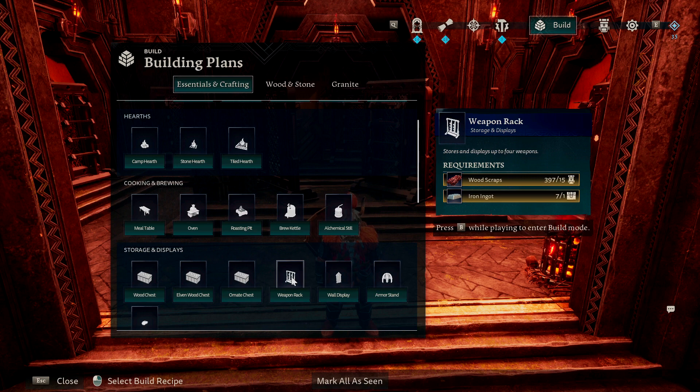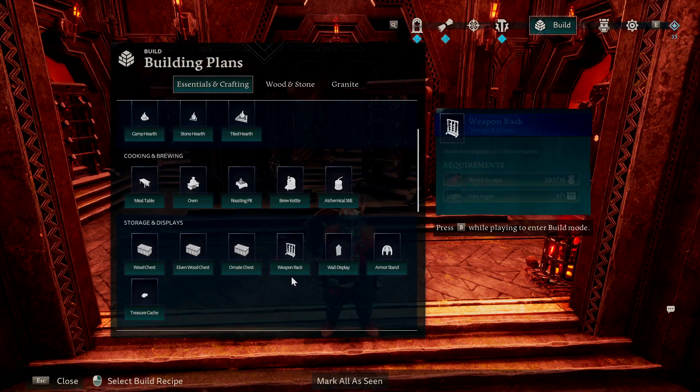I was actually very surprised that this was as inexpensive as it was, because you don't get this recipe unlocked until after the tiled hearth. In my opinion, the tiled hearth is kind of expensive to build in terms of the quantity of items needed and the fact that it's later in the game. So I'm really surprised, but I love how cheap this is.